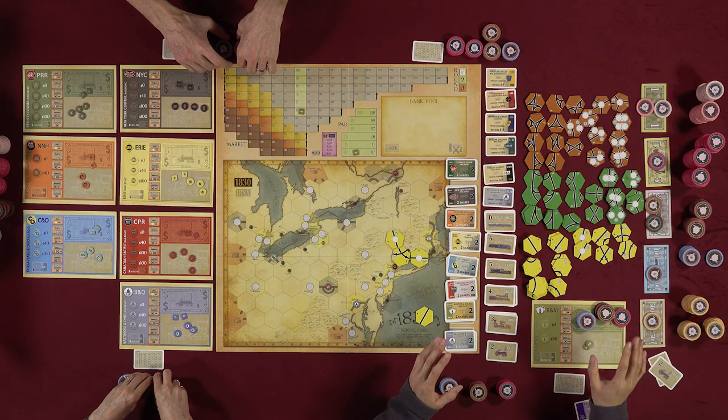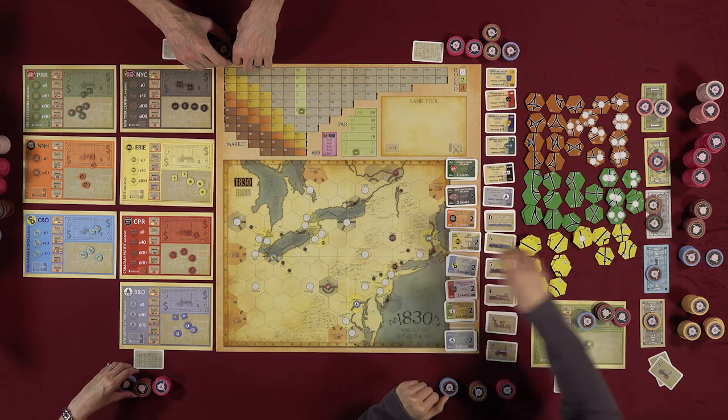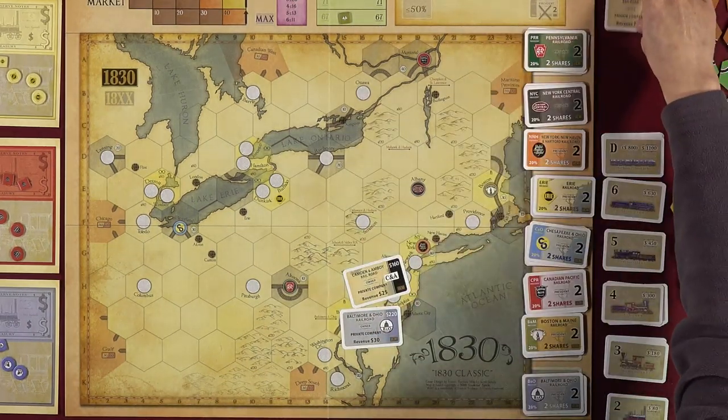The game ends when either someone goes bankrupt — unable to pay an obligation — or the bank's $12,000 pool runs out. After the rules overview, it's time to start the game, beginning with a private company auction.